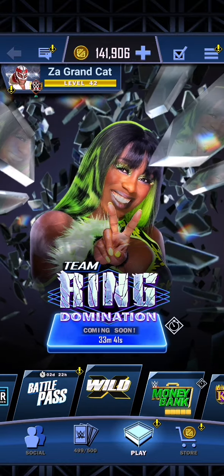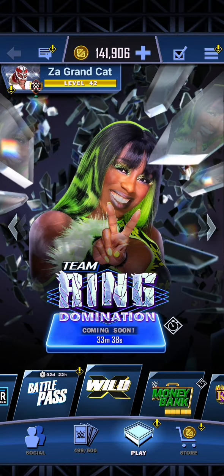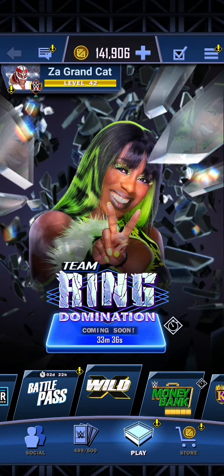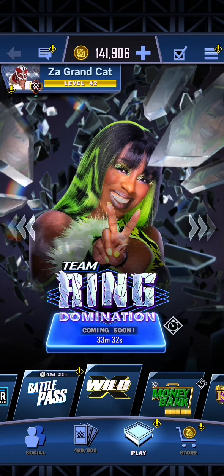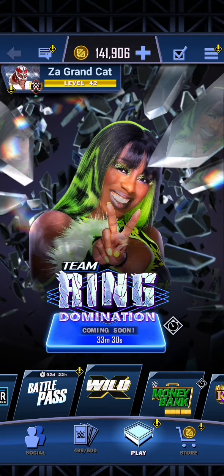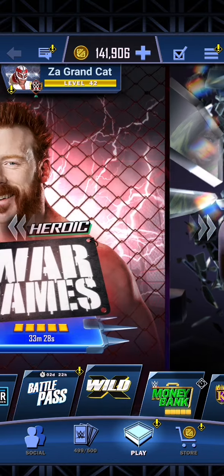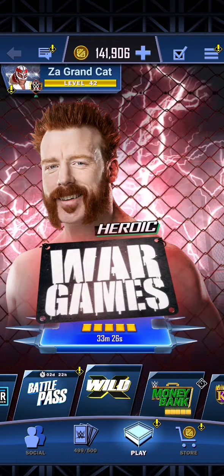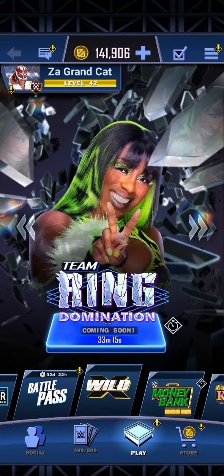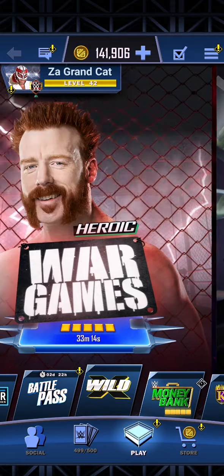Ring Domination will be starting in just about 30 minutes, so if you haven't joined a good team, now is the time to do it to guarantee that you get your Enigma Naomi. If you want to join my team, click the link in the description below, go into my Discord server and say hi. If you do it quick enough, you may be able to jump in just in time to get this Naomi.